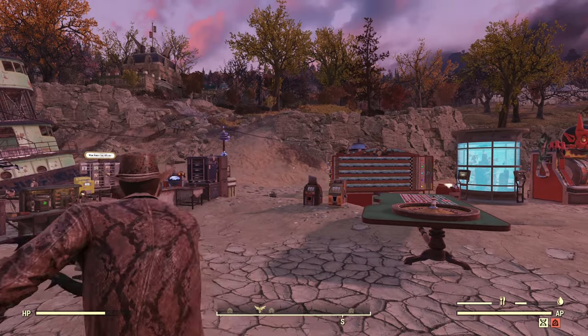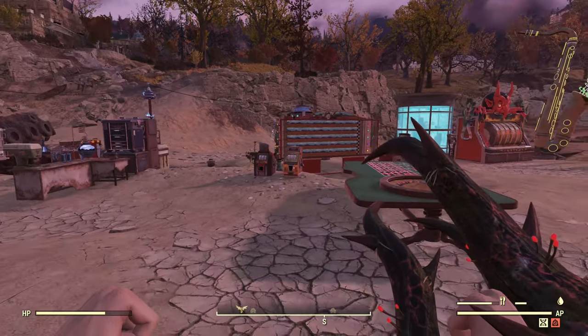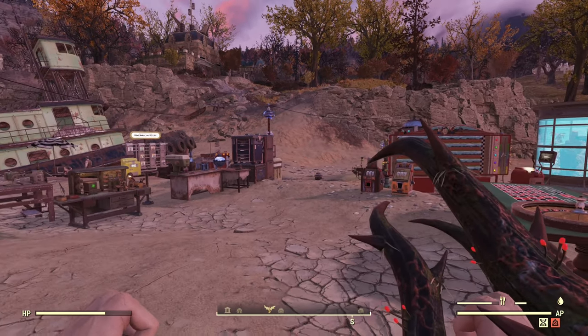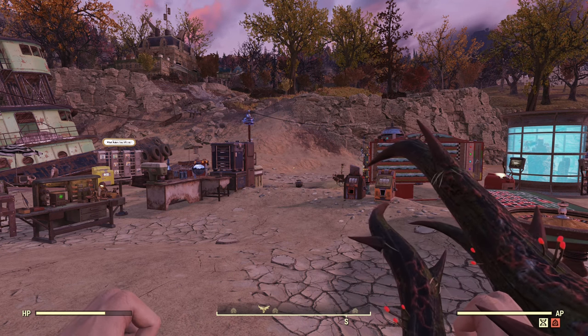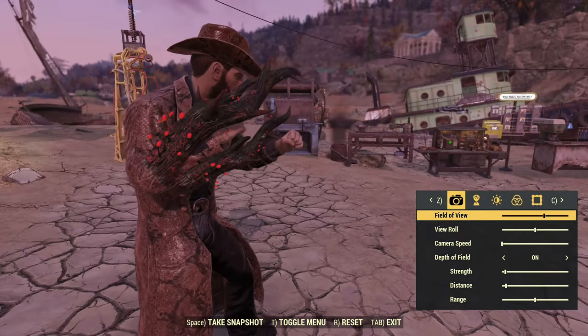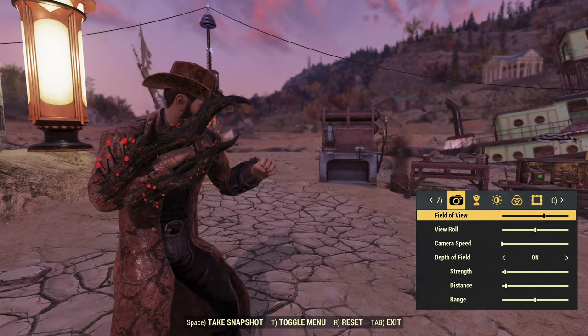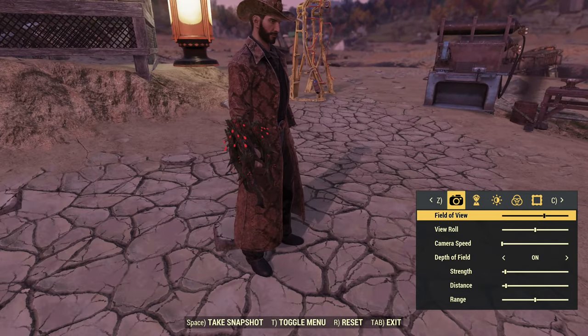And lastly, we have the Overgrown Deathclaw Gauntlet. This one is cool — modifying it with the extra claw actually gives you this extra claw visually. In my opinion, the Deathclaw Gauntlet looks the best as a thorn skin — that's the best one.